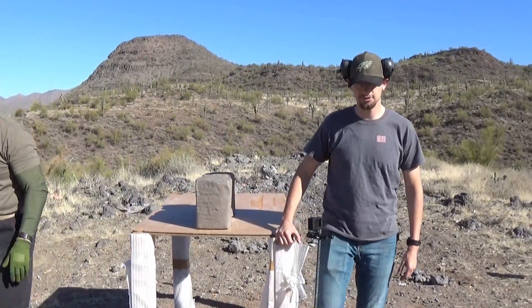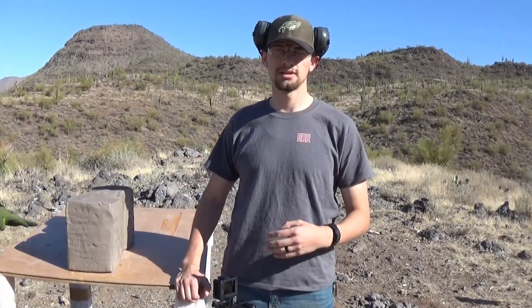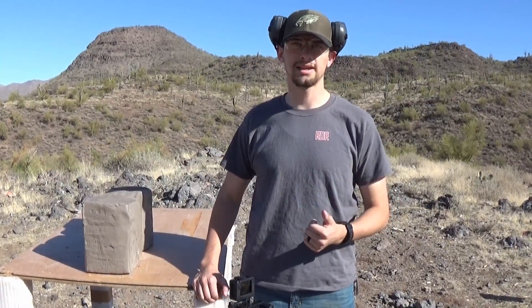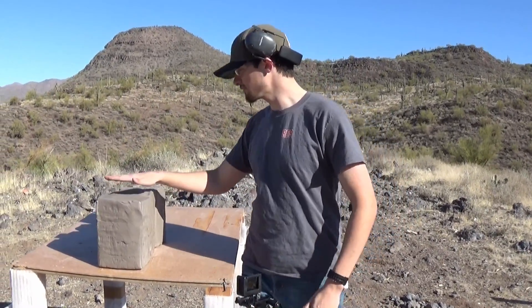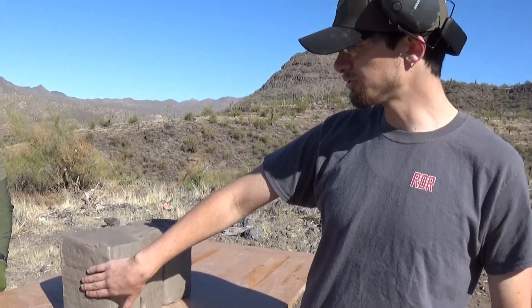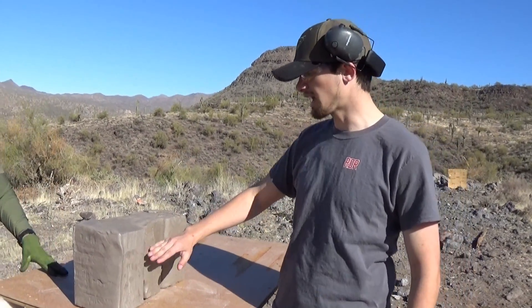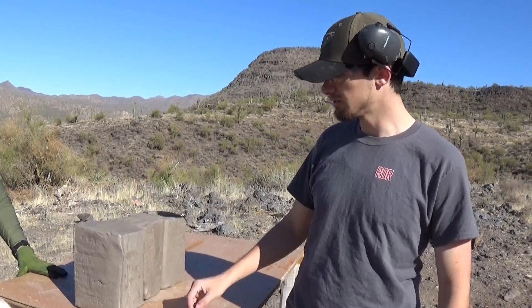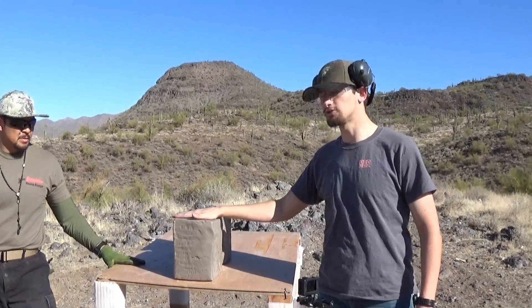The rounds we're going to start off with is a .22, and we'll move our way up to a 9mm, a .380, a .40, then a 5.56, then .300 Blackout, then a .308 rifle, then double-ought buck, and finally a hollow point slug. We have three clay blocks right here — they are 25 pounds each. We're going to show you the entrance and exit cavity, and how far each caliber will penetrate. Let's shoot the .22 first.